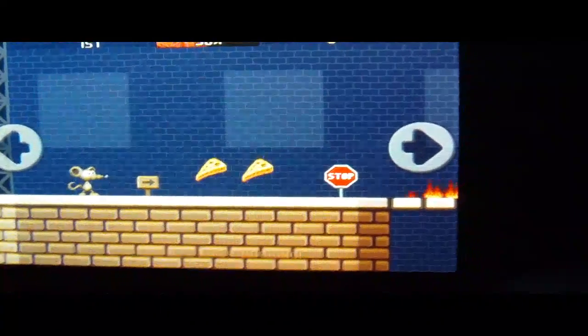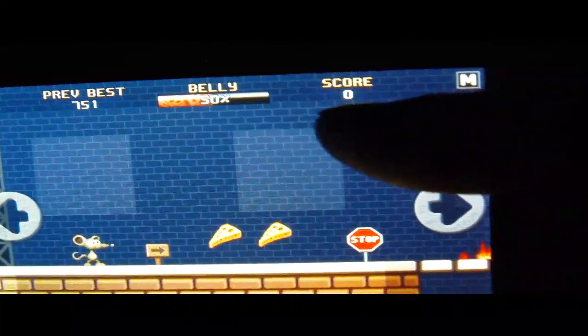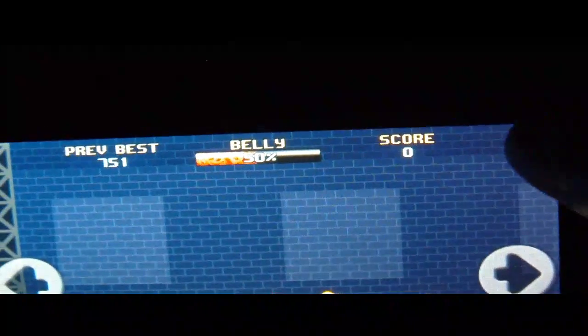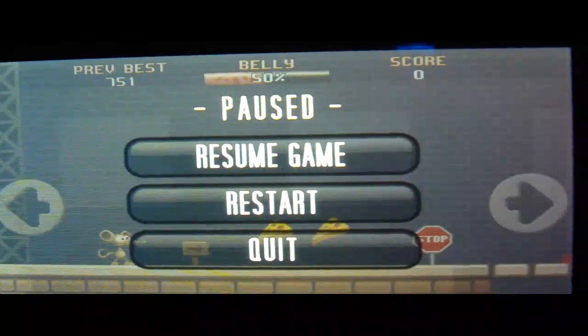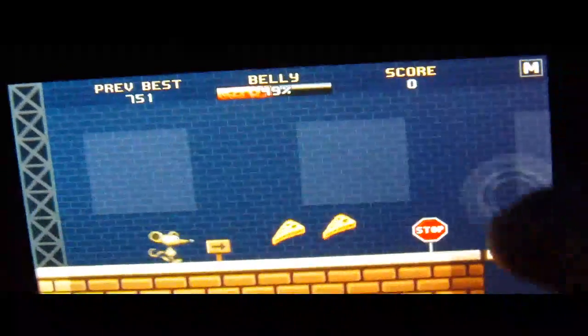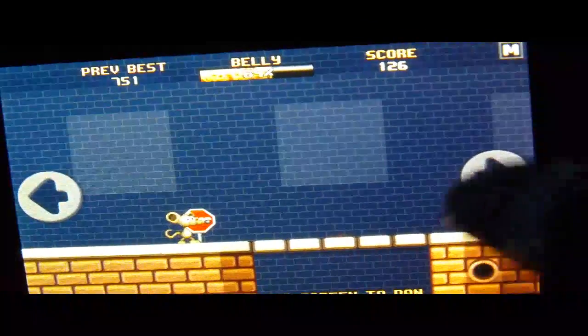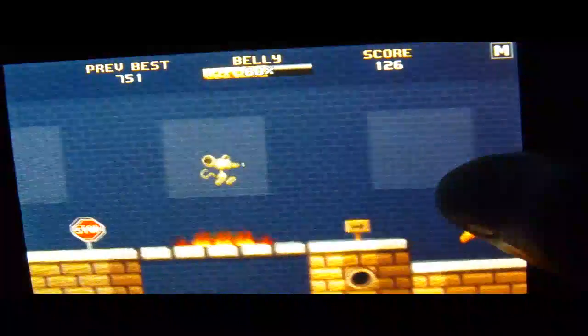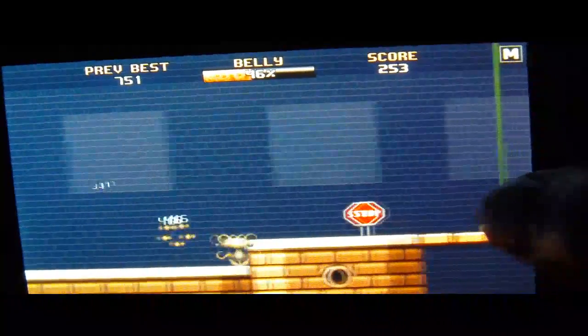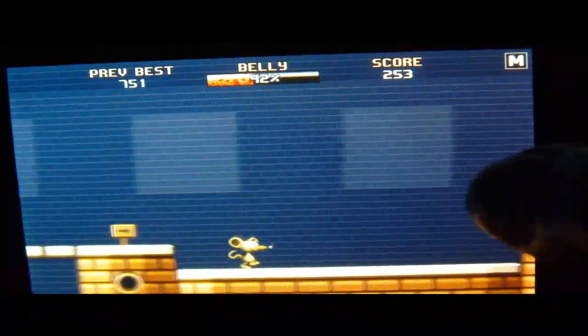Tutorial level two is pretty much the same. It shows your previous best and that fifty percent of his belly is filled — he's hungry. My score is zero. If you pause, you can resume, restart, or quit. We'll resume the game. It gets a little bit harder — you have to jump over obstacles. Oh, I got hit! I think you have three lives. And see, you can't go back.